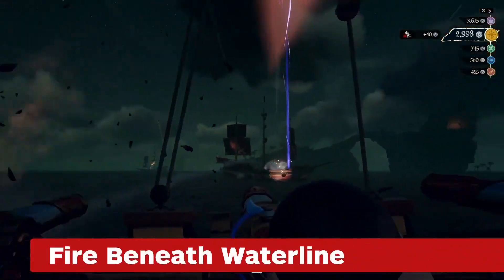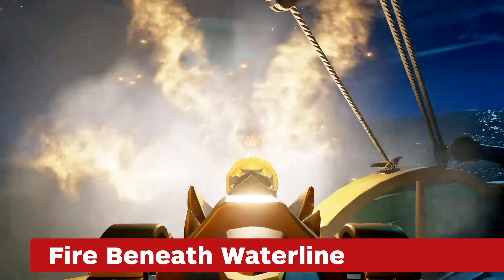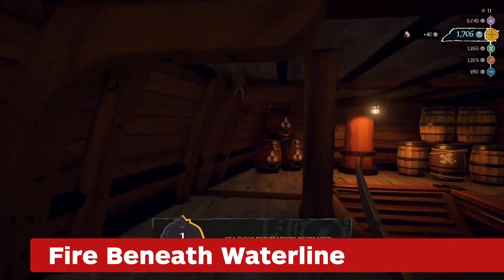When engaging in battle, direct cannon fire beneath the enemy ship's waterline. Successful hits will slow your enemy ship and draw their attention to any potential flooding below deck.